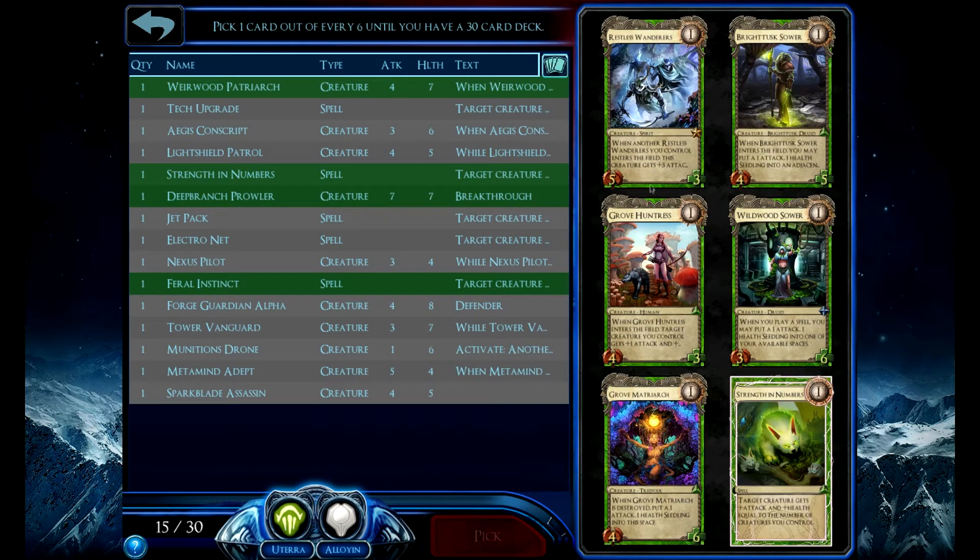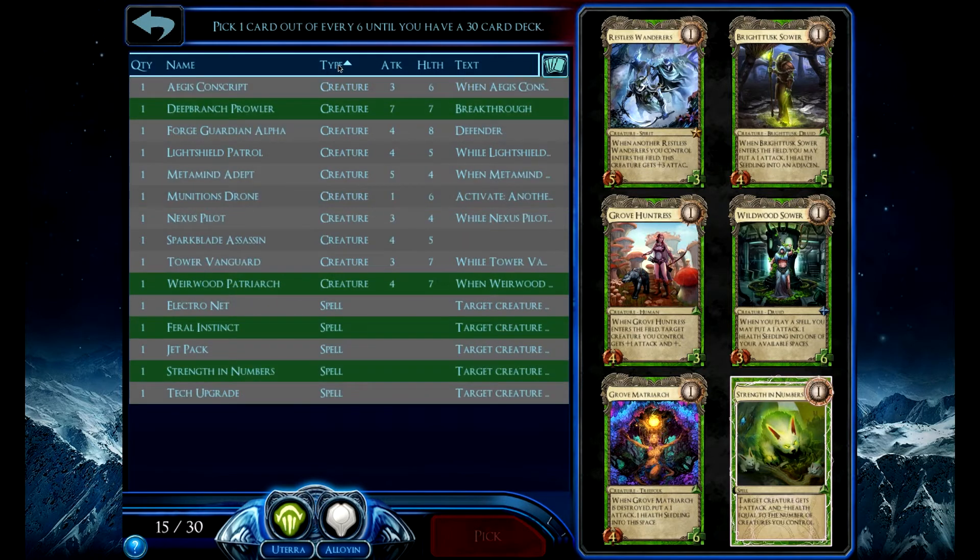Wanderer just doesn't work in draft I don't think. Sower — I'm not going to have enough spells. I have 5 out of 15 so about one third. If I kept that pace up, I'd end up with 10 spells, and I usually aim for about 7, 8, 9. So probably not. It just gives me 1-1-1s. I'd rather take a Bright Tusk Sower. But in the end, I'm going to take a Grove Matriarch. I think she's just better out of these. Huntress is not bad — I could have taken her easily.